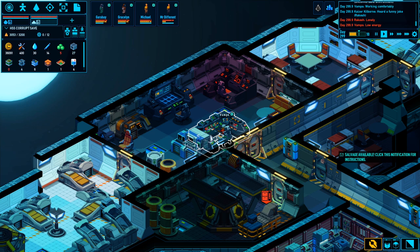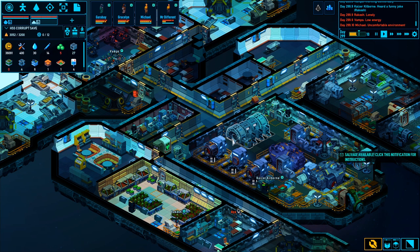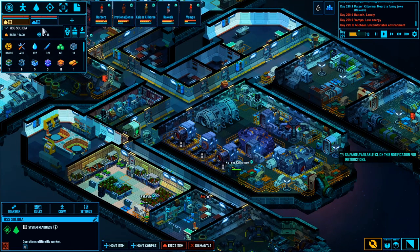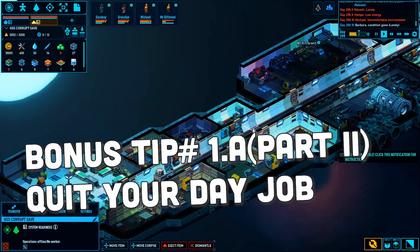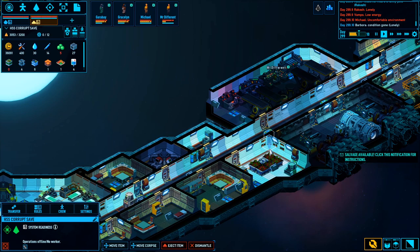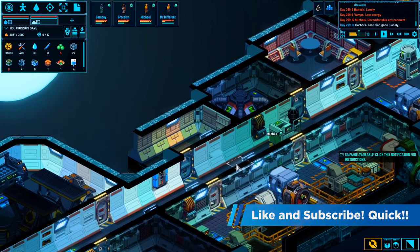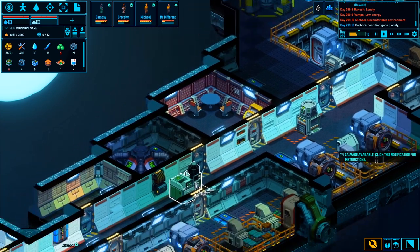And my final bonus tip: go to your local store and purchase a clock so you can put it on your wall right behind your computer screen. Because if you are not careful playing this game, you will lose track of entire days — this game is just that addictive. I hope you enjoyed the tips video. I hope you enjoy playing Space Haven, and with any luck, we will see each other out there in the stars. I'll see you in the next episode of Solid Content.